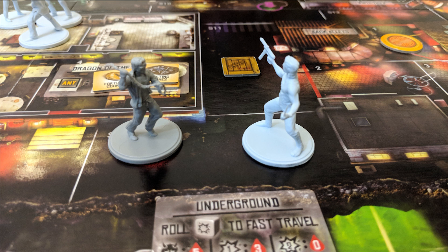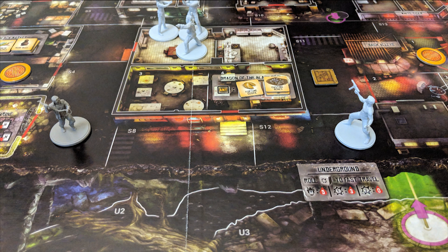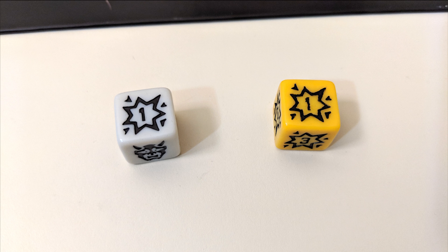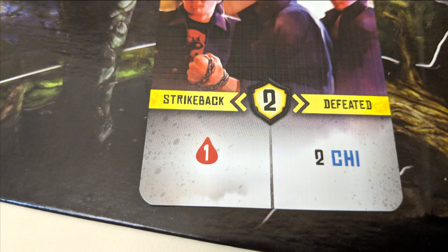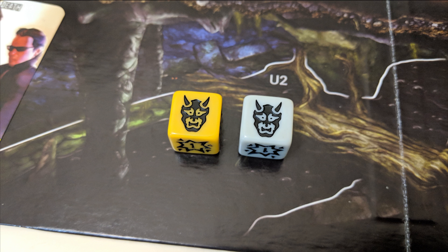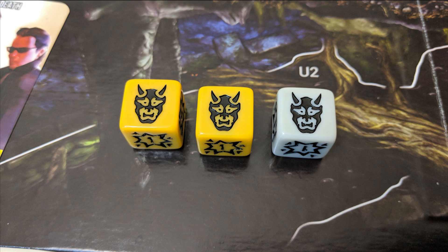Combat! If you are in the same space as an enemy, or have a ranged attack and have line of sight with no walls or red lines between you, you can perform a combat check. For each die you allocate to combat on your board, you receive one white skill die, or one yellow skill die for dice in epic slots. Roll your skill dice and add up the total. If it's equal to or higher than your enemy's health, you defeat them, they're removed from the board, and you get a reward. If not, you'll trigger their strike back ability, which usually results in damage to your hero. Demon heads on skill dice are misses, and you lose three health if you ever roll three of them at once.